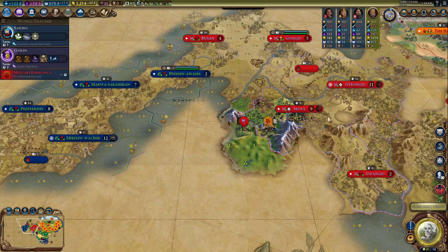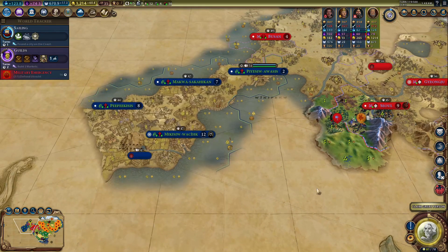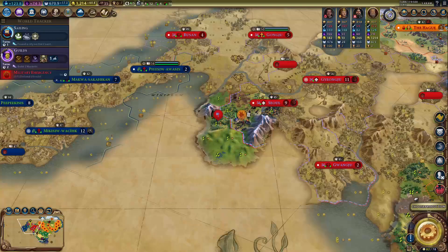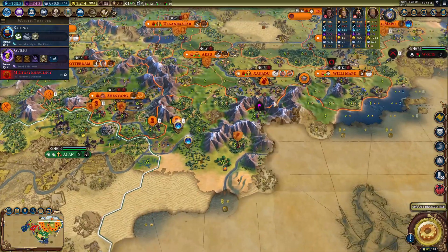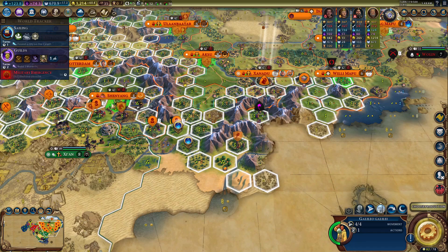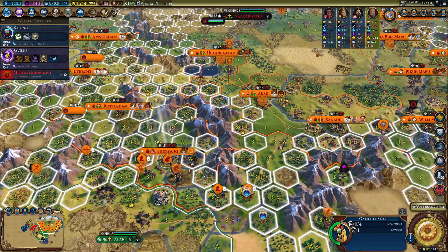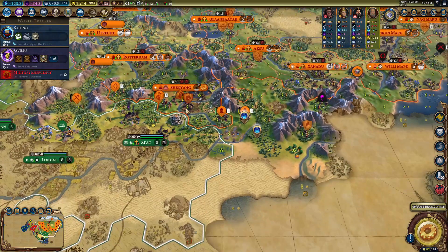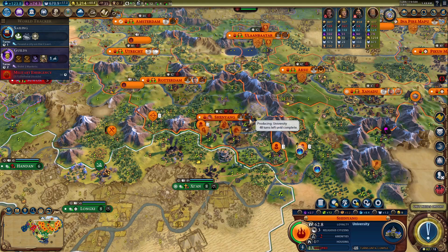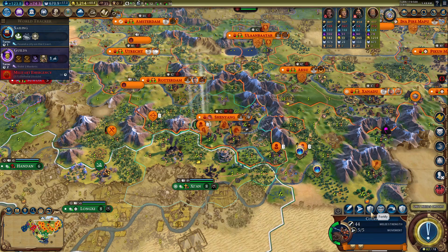These cities aren't walled, so maybe we could send two tanks to each city and take them out at the same time. This great scientist — the best place for him would be here, since he gives 250 science for each adjacent mountain. A few more turns and we're going to have our bombards and be able to buy one.